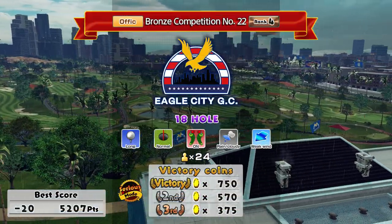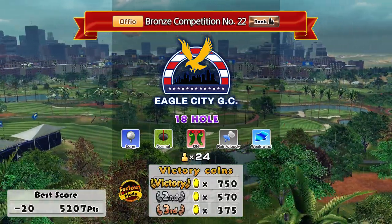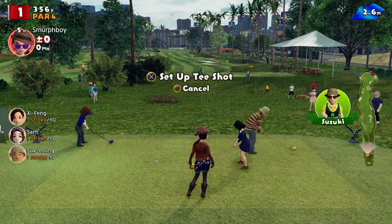Welcome back everybody to my Everybody's Golf on PlayStation 4. Back on Eagle City, 18 holes, long tees, normal cups, in the rain, but it's weak wind. So we've got minus 20 before on this, and I've got the custom clubs. So we'll see what we can do in the rain.